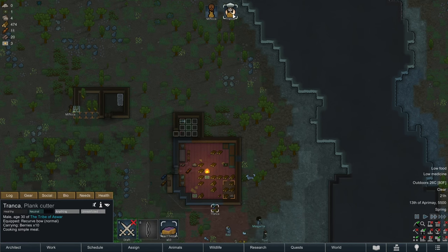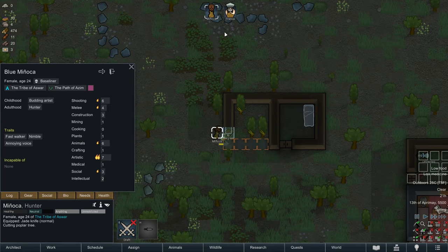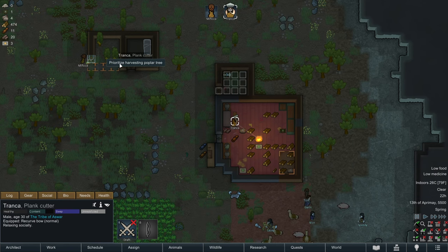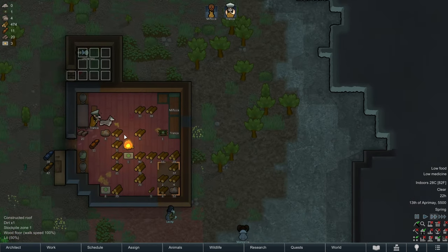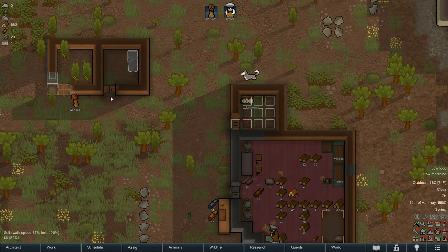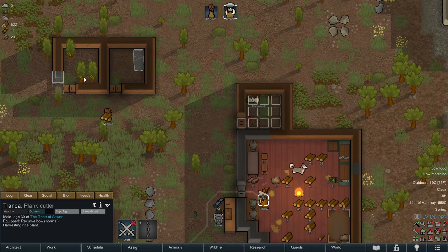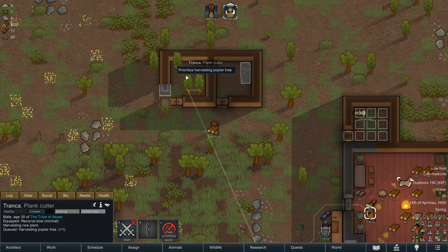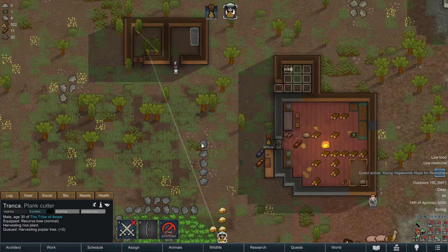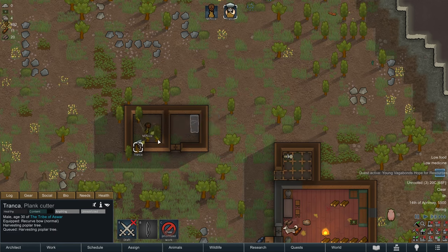We'll go ahead and give a chop wood order so Tronca can get on chopping trees for Manyaka, whose plant cutting skill is terrible - Manyaka has a plant skill of one. That'll be work for tomorrow. It is morning and Manyaka is back at it building our new bedrooms. Tronca is awake eating breakfast, and I think our first priority for Tronca is going to be harvesting these trees and then harvesting some rice plants as well.